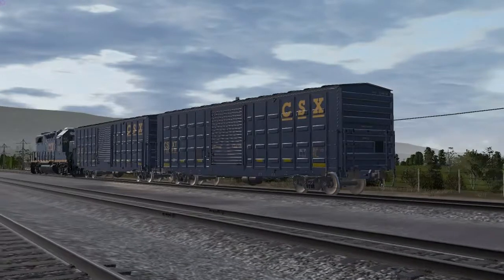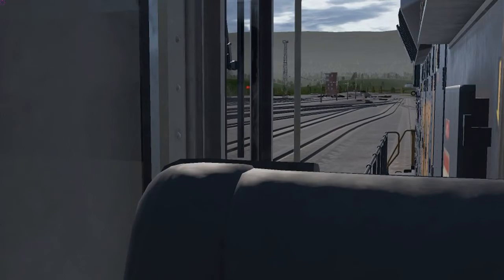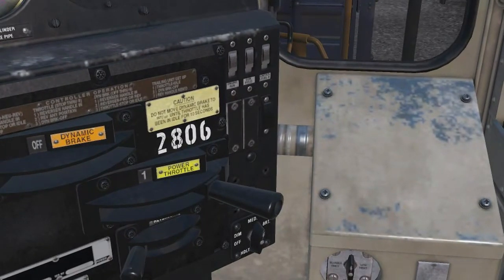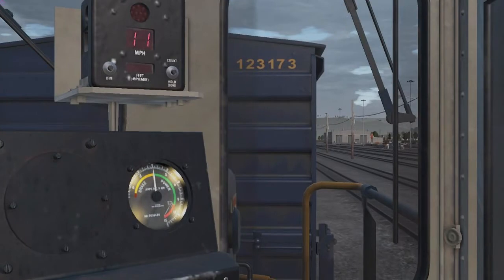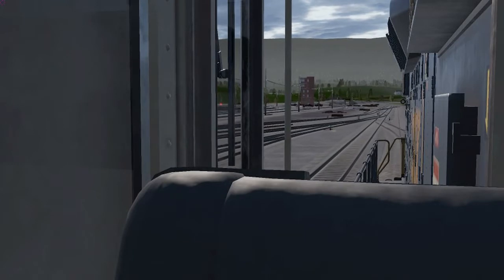We have two cars left from the first video. We delivered a series of different types of cars — a fuel tanker, other tank cars, and hoppers — and now we've got these two boxcars left. Coming up on our runaround track here.